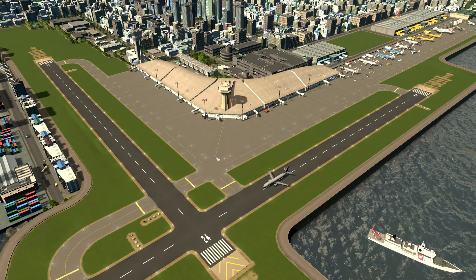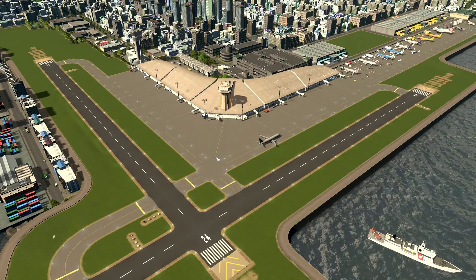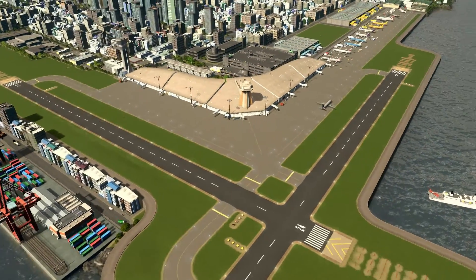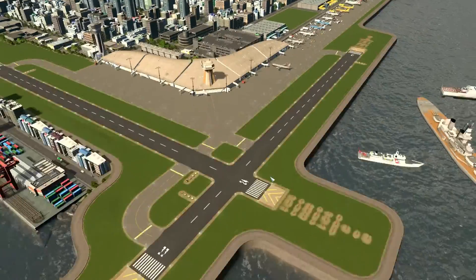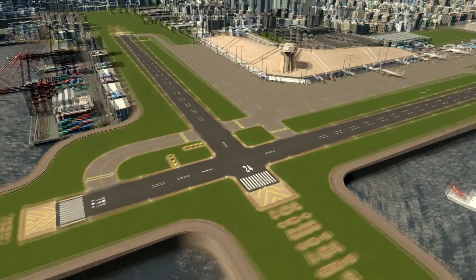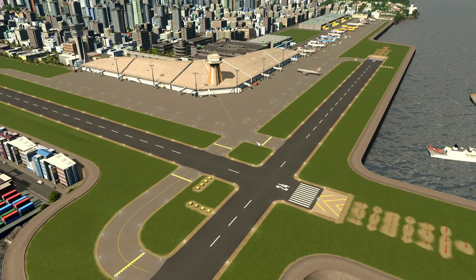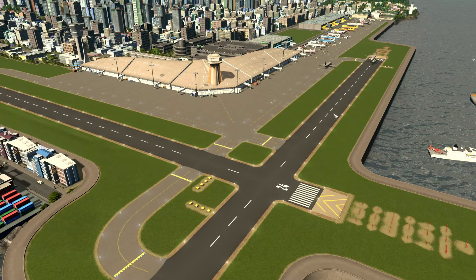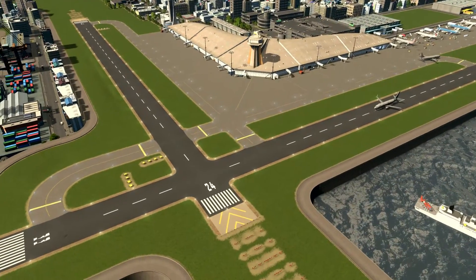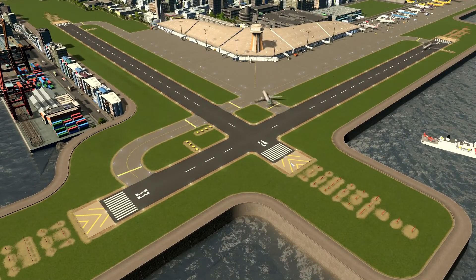Welcome back again everybody. Now we start our tour with our international airport. We are seeing our airport in a nice top-down view. Let's start with our runways. As you already know, this is the default international airport which comes with the game, especially after the After Dark expansion — not a vanilla game.